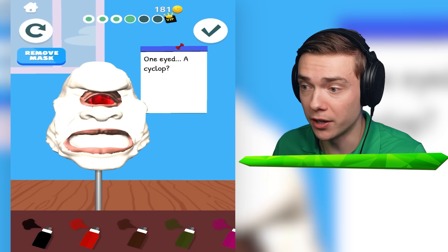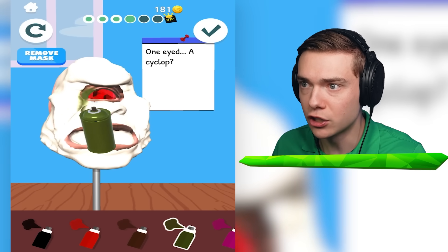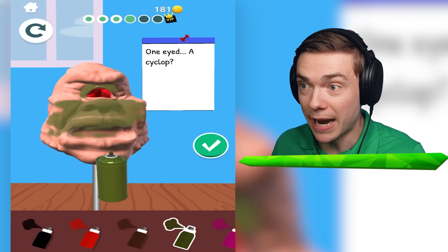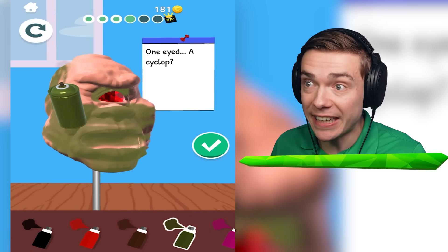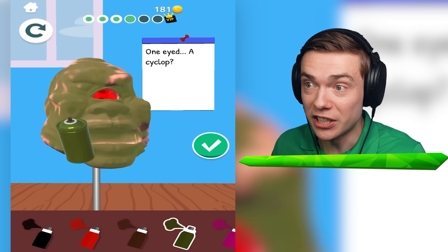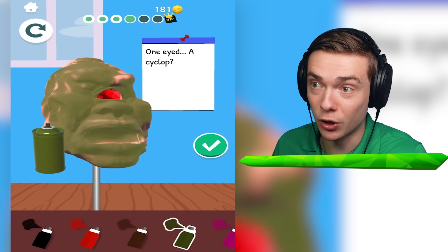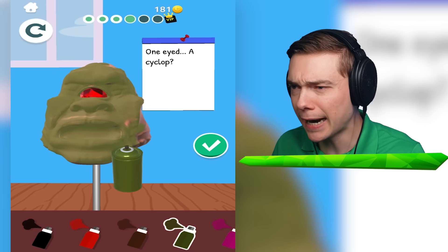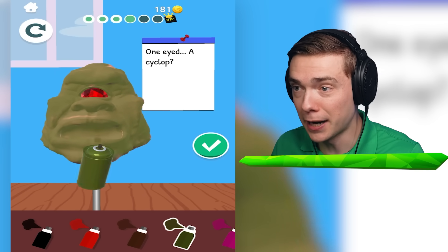I gotta turn it green somehow. What about green? Let's go. Wait a minute - I can just paint the whole dude green. Make him nice and hackery. This time I can paint everything, because with Pinky I don't think I got the ears. But this dude has no ears. This is gonna be the craziest sculpture I think we have ever made. I gotta paint it fully for my friend the cyclops.